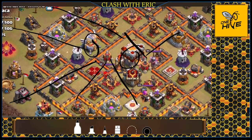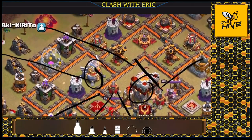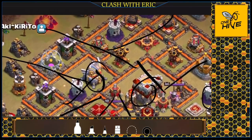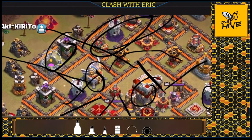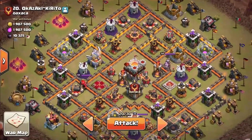I'm going to send my heroes after the wizard towers — there's very limited splash on this base. The single infernos won't splash my balloons, and the wizard towers are going down to the electron and heroes. After taking down those wizard towers, when the balloons come out they won't spread to defenses on the top side and can work through the air defenses. Let's go do this and see if we can bring in the three-star with the Electron LaLoon.